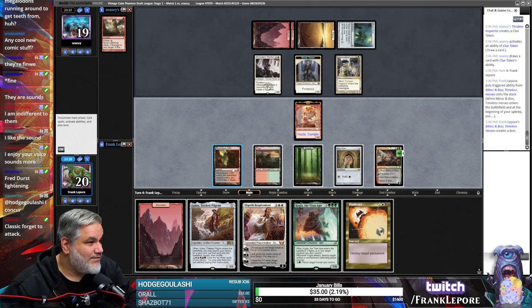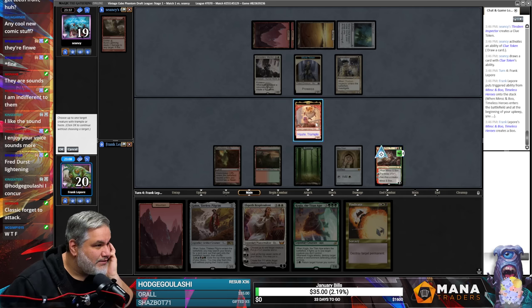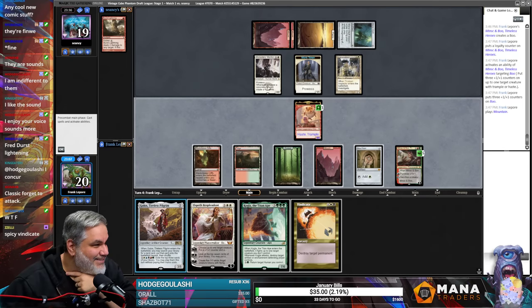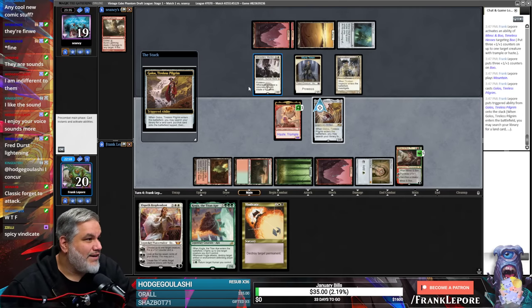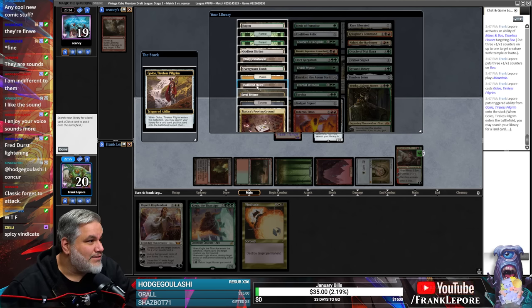Vindicate. Can't play Elspeth — we don't have a second white. We can play Golos — get a land that then lets us play Elspeth or Kogla next turn. Classic forget to attack. This feels correct. I mean we could Vindicate this guy, but Golos really just gets our motor going, you know.